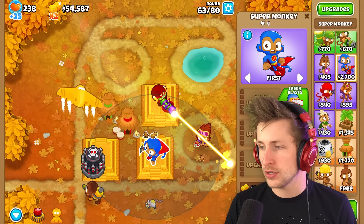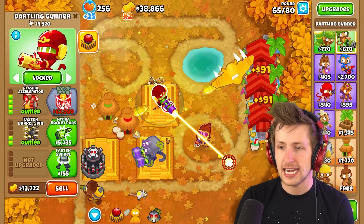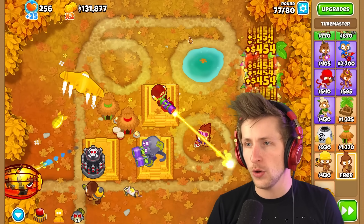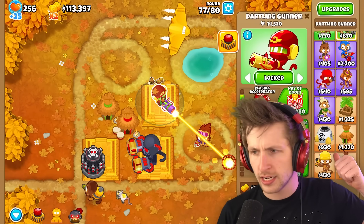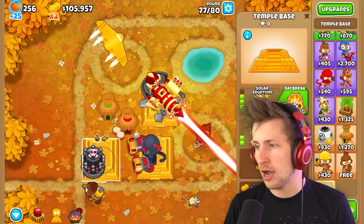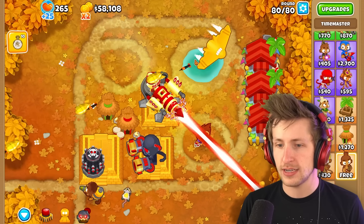I need $82,000 for that, $97,000 for that, $75,000, $54,000, and another $97,000. Let's skip some rounds so we can get some crazy income. We got money! Anti-Bloom Gunner — check! Ray of Doom — check! Tac Zone — check! They're all on their respective upgrade paths. Now we can get the Daybreak ability and upgrade to the T5 variant — the True Sun God Temple Base. Round 80 — let's see what we've got against this guy.